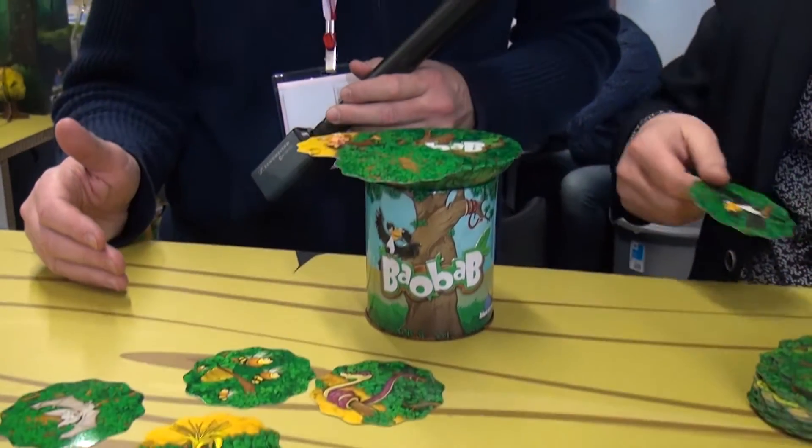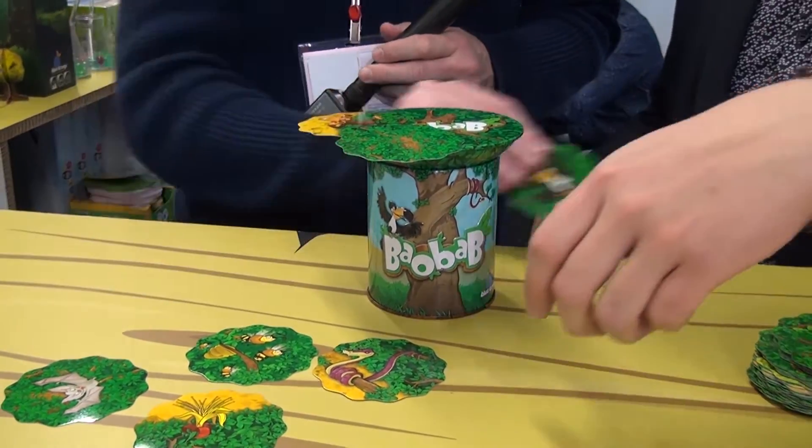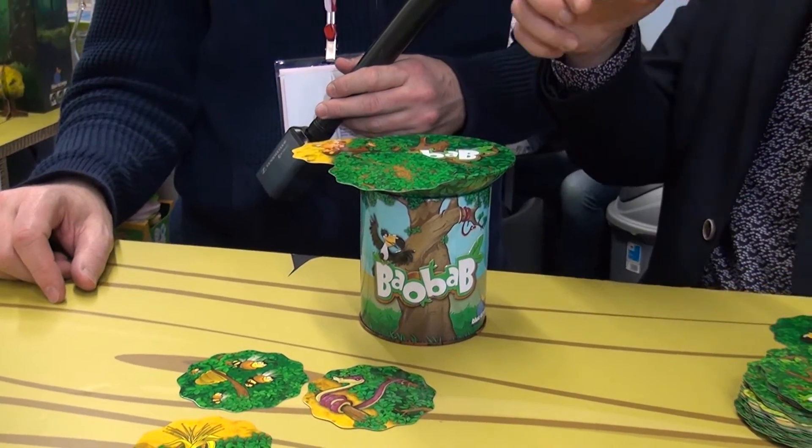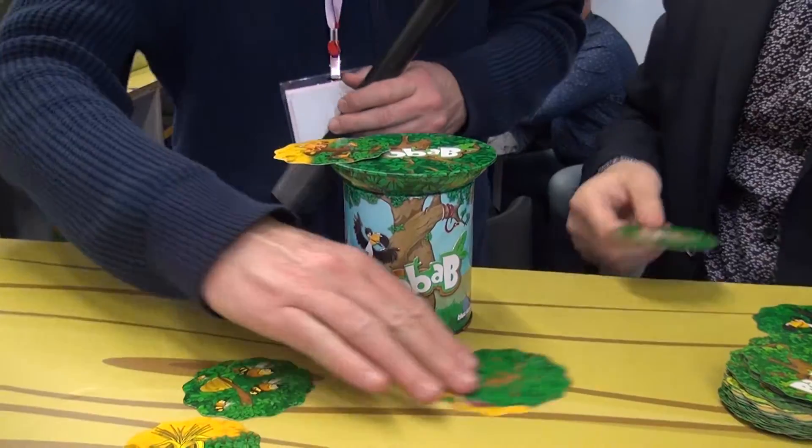You have different animals — the toucan flies. The bat is like the leopard, but you are blind. So you just have to place it without looking.